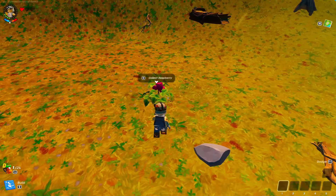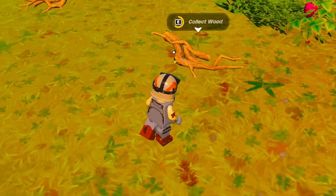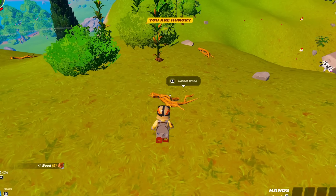So what do we got here? We got granites, raspberries. I feel like we're gonna need raspberries. Food is great. Wood, yeah, that's always good. I know how to build in Fortnite. So we need a campfire and we need a house because it's gonna get nighttime. You are hungry. All right, let me eat a berry. That was my only berry.